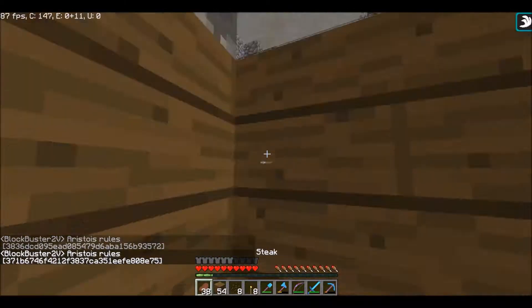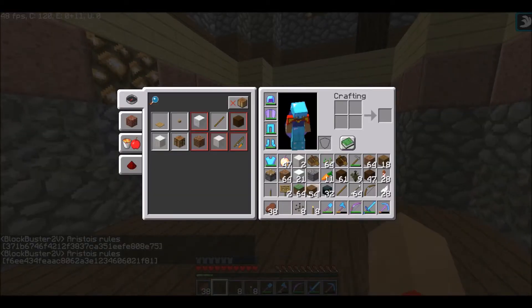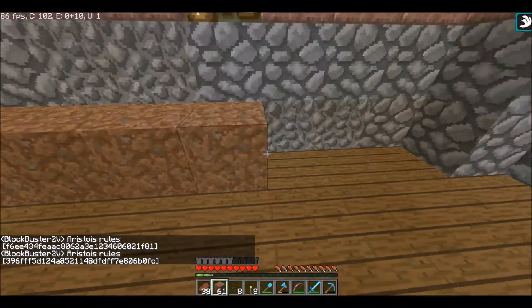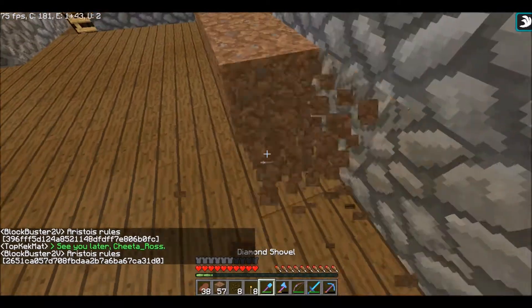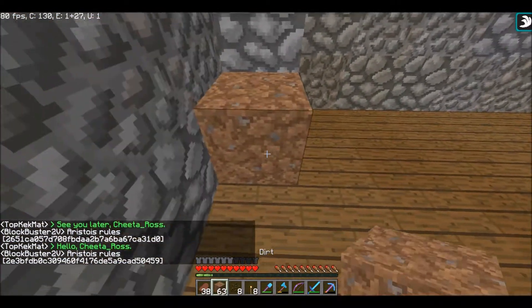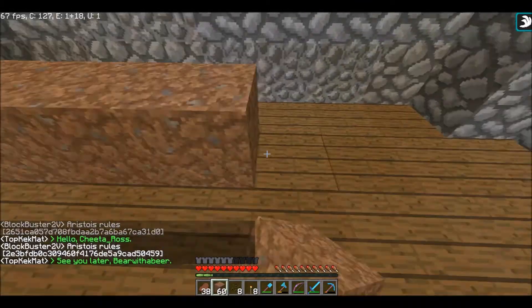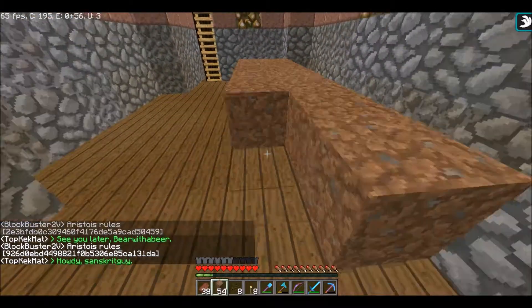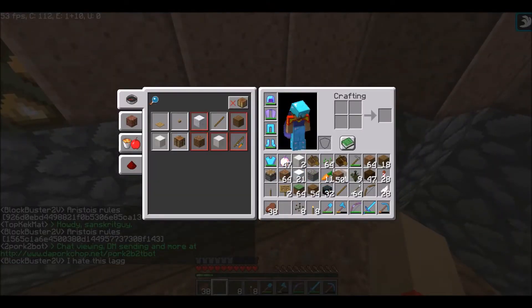On the second floor, I'm going to start with the melon farm, since I don't have any pumpkin seeds. So instead of doing what I just did, I'll put a row like this. I can put water here, and then here's where the melons will grow.